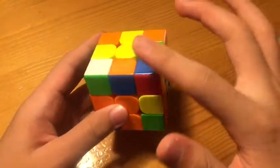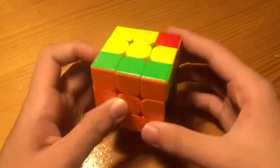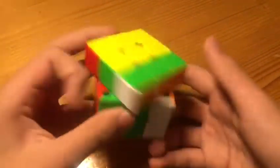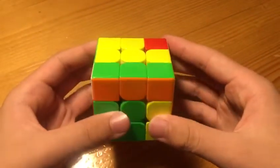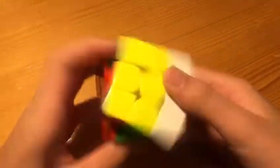Now we've got a very nice multi-slotting — we have these two and these two, and we can set them up at the same time. Unfortunately, Timon did not see the variation, but he just inserted the pair normally and then cancelled into this G perm.